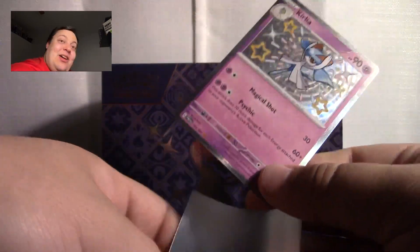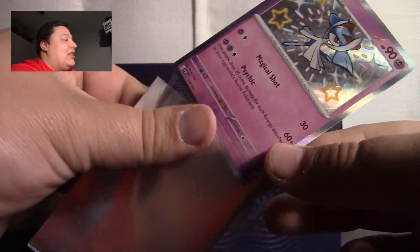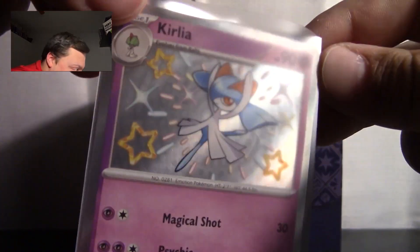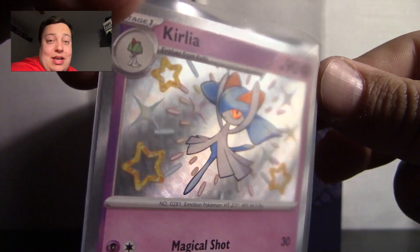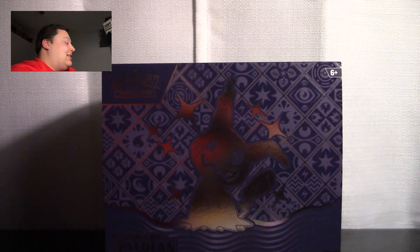Two shinies in a row — that is what I am talking about. Now, obviously the Palafin is way better, but you've got to admit this is really cool. You can see the stars right there — the details really do matter. That is really sick. We're going to put that next to the Palafin. Are we really just going to — this is insane.